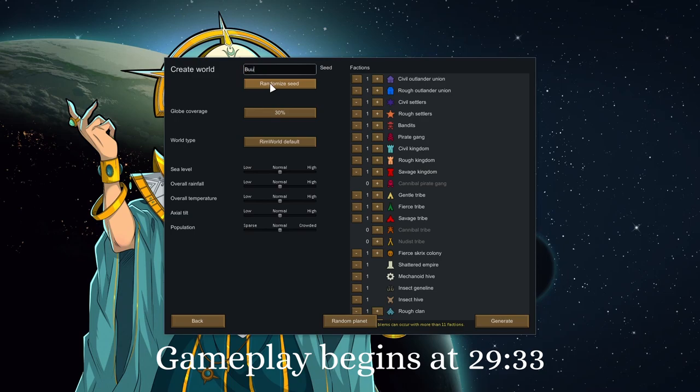I don't want to use the seed I used before — I like being surprised. Let's do 45% coverage. I have more options now because we're using Realistic Worlds Continued, which gives more options in world generation. The big one I wanted was axial tilt. With a high axial tilt, the discrepancy between summer and winter is a lot bigger. Even with moderate tilt, the temperature range in a year can go from around minus 40 to 35 — it's huge.